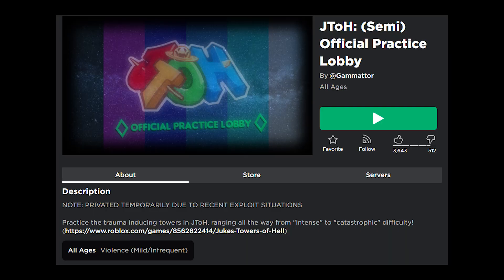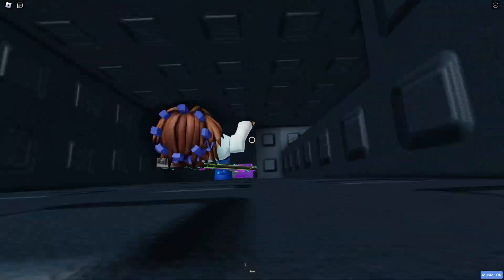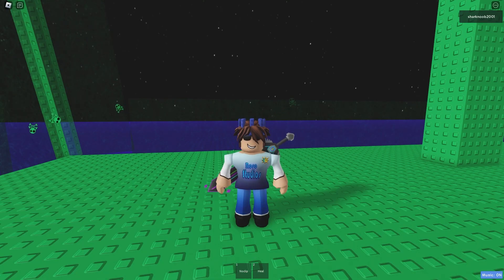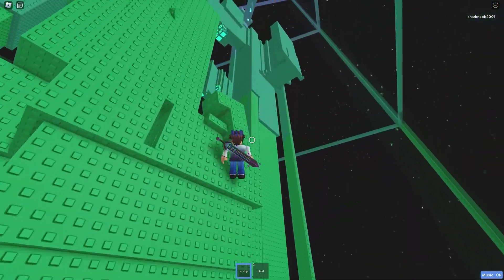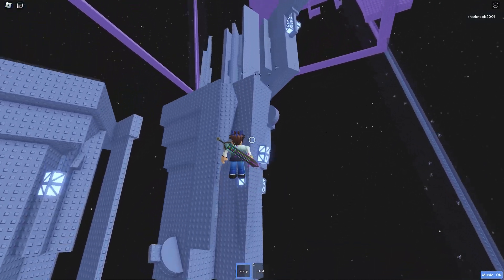Join the practice lobby game and make your way to the tower of your choice. Tower of Revolving Fates is actually hidden, so you want to go back here — and then here we are, Tower of Revolving Fates. This should send me to the practice place. If everything is done correctly, you should have this no-clip tool. Technically it'll also show there if you did things incorrectly, but some things can go horribly wrong if you didn't do things correctly — that is, once you reach the end.